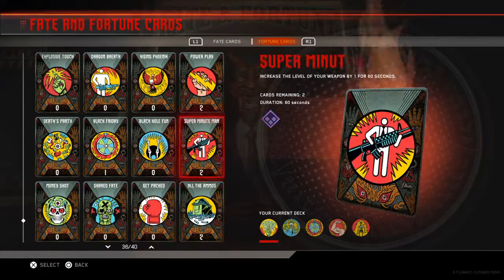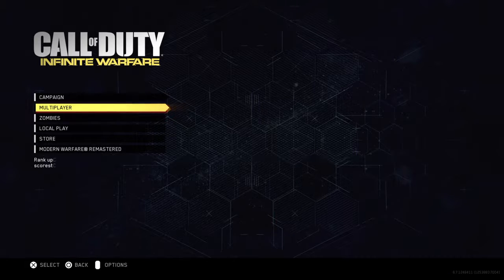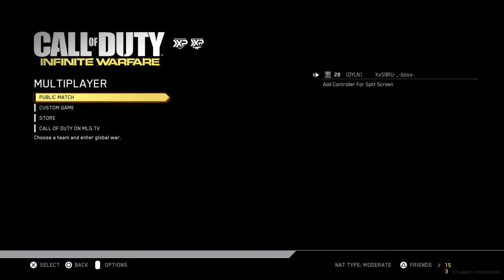If you do have fortune cards, go for the good ones — but not every game, since you don't want to waste them all. That's just been my guide for some class setups and everything. Hope you guys enjoyed it. It's been the boss — peace.